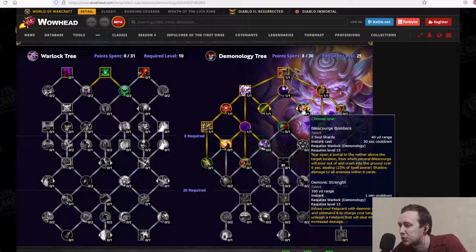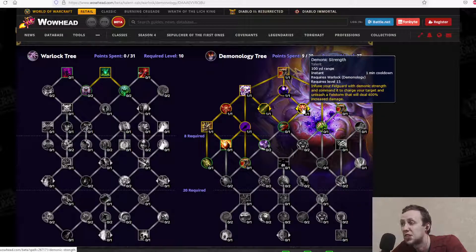Bile Scourge Bombers: 2 soul shards, instant cast, 30-second cooldown — tears open a portal above the target from which Bile Scourge crash into the ground over 6 seconds, dealing shadow damage to all enemies within 8 yards — an AOE cooldown spender. Or Demonic Strength: instant, 1-minute cooldown — infuse your Felguard with demonic strength and command it to deal 400% increased damage. Demonic Strength was quite powerful before and will probably still be very good.